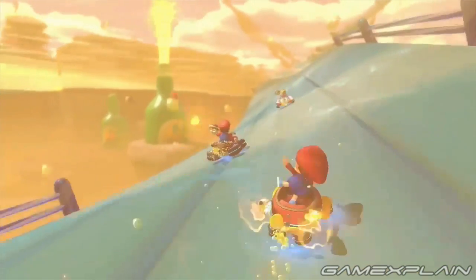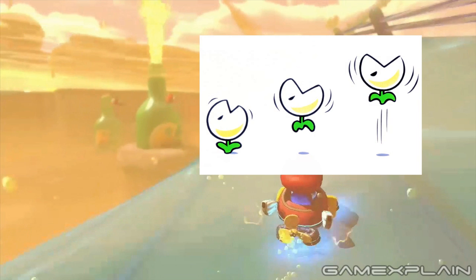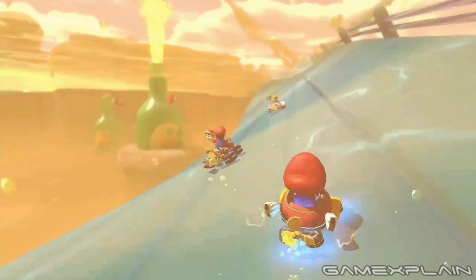Looking at the soda sequence again: each of the soda bottles has some kind of label bearing a resemblance to the Nipper plant first seen in Mario 3. And did you catch the Cheep Cheep swimming around in the soda? That's a cool touch. And that wraps it up for Sweet Sweet Canyon.